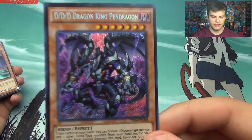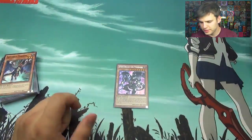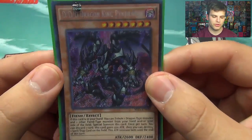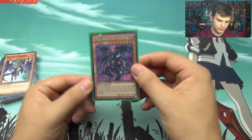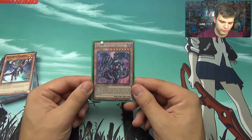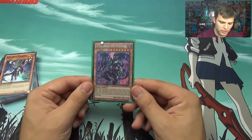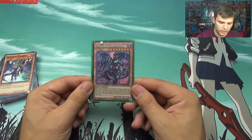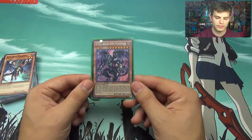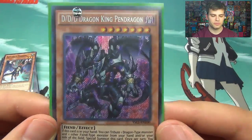There is the Different Dimension Demon Dragon King Pendragon. I love the secret rare treatment — can't get enough of that. It would be awesome if they did that from now on. Pendragon's effect says: if this card is in your hand, you can tribute one dragon-type monster and one other fiend monster from your hand and/or your side of the field to special summon this card. Once per turn, you can discard one card — this card gains 500 attack, then you can destroy one spell or trap card on the field. The attack increase lasts until the end of the turn.